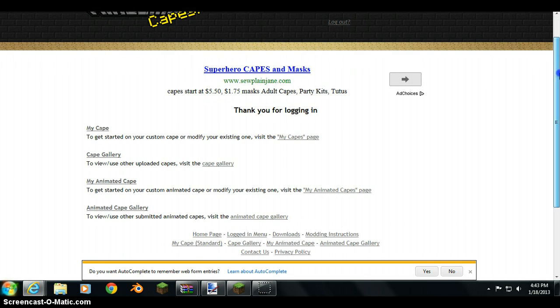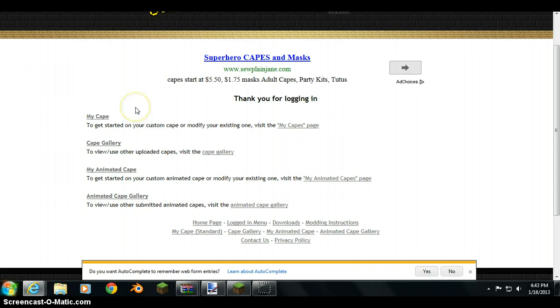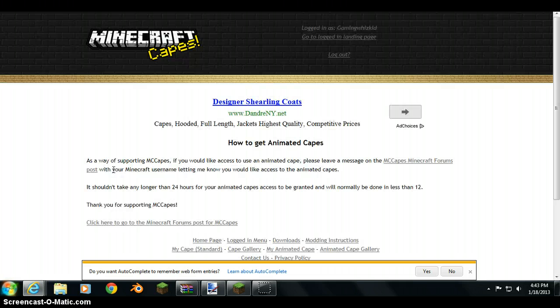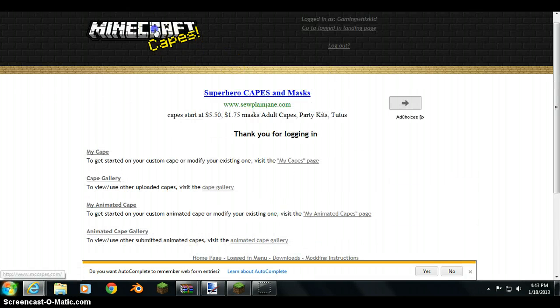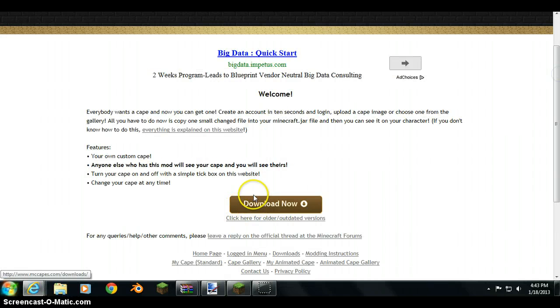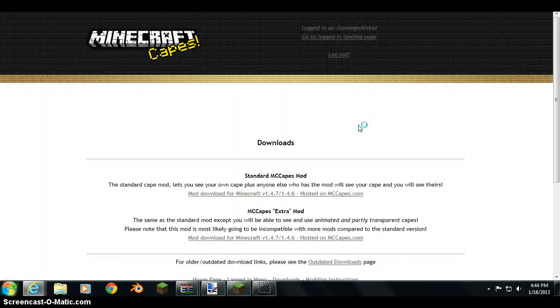There you go. You should get this page. Then you want to go to the home page after you've done that, and then you want to download this right here. When you click download, it should say like if you want to run it or something. I forgot what the download was like, but I know it doesn't harm your computer.